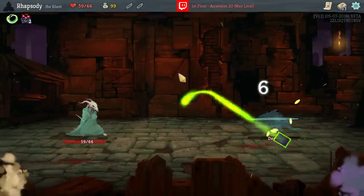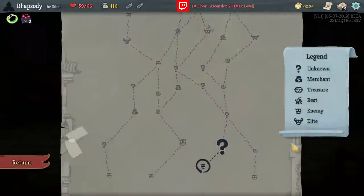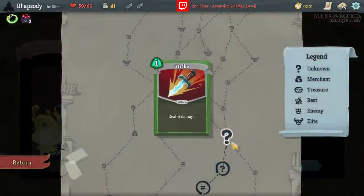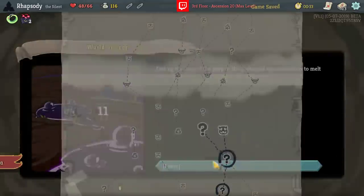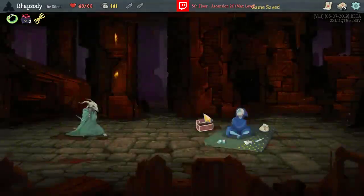Let me take a bunch of question mark spaces early, because I don't have to rely on becoming a card. I will pick up the Flying Knee — just for some damage — and remove a Strike. Flying Knee just replaces a Strike there. Take some money from this space, and Vajra from this one. Oh, baby.